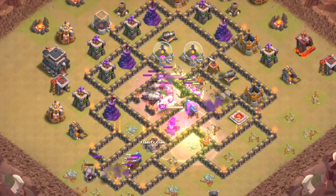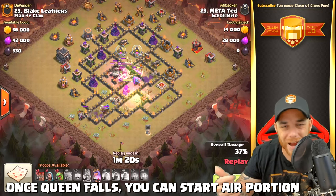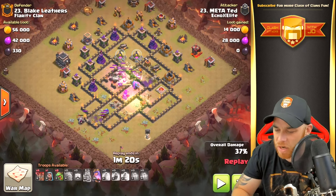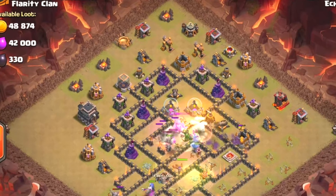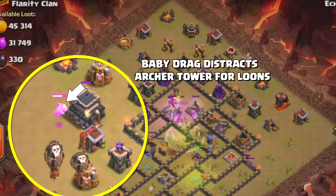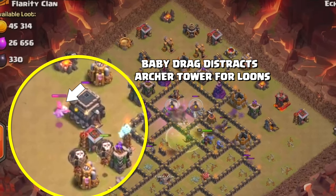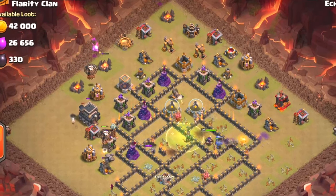We have a high level king doing great — his ability will be used and he will take out the enemy queen. Once that enemy queen falls, you can pretty much start the balloon and air portion of the attack. In this situation we have baby dragons and balloons, so you're going to see a pair of balloons dropped next to the town hall as well as a baby dragon on the town hall.